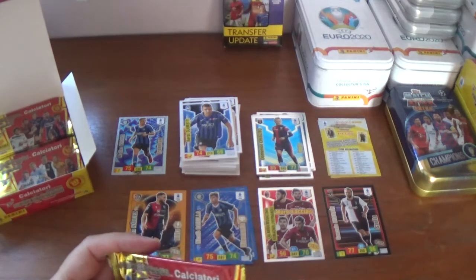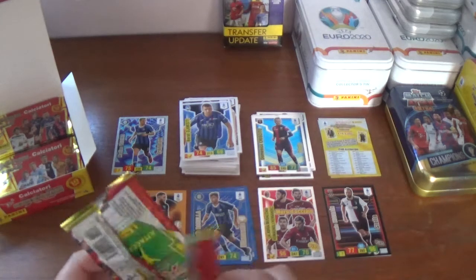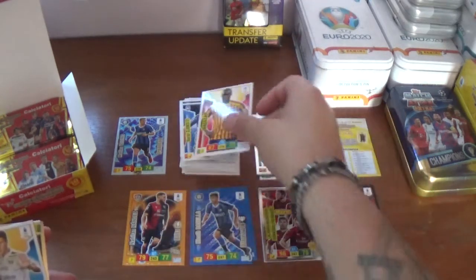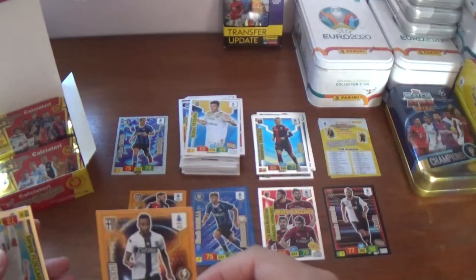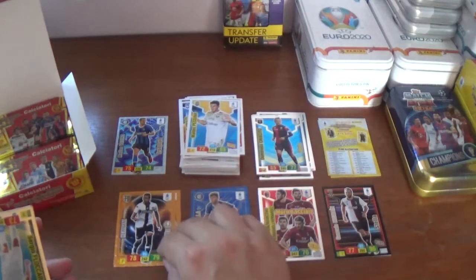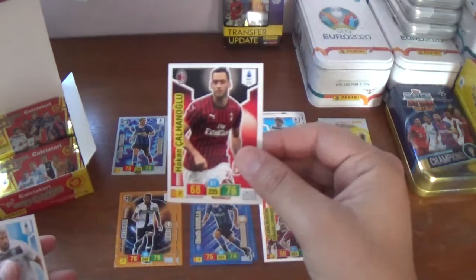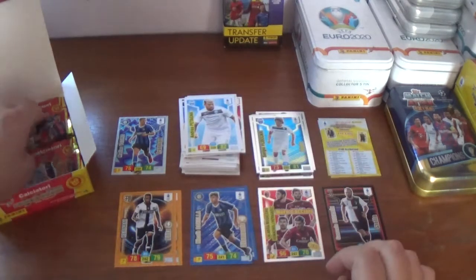Next up we have Babacar of Lecce, Matteo Pessina of Hellas Verona, a Blitz for Hanani of Parma — that's our second Blitz card. Sergio Flaccari, Eedolo for SPAL. Then we have the Turk Hakan Chalanoglu from AC Milan, and Andrea Patagna, the striker from SPAL, completes that one.